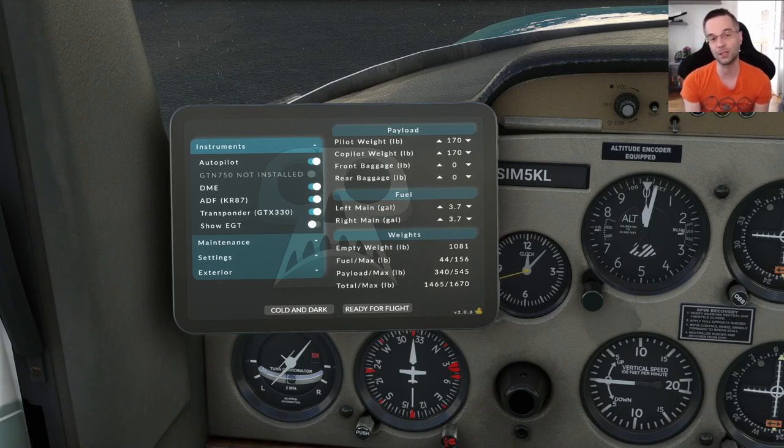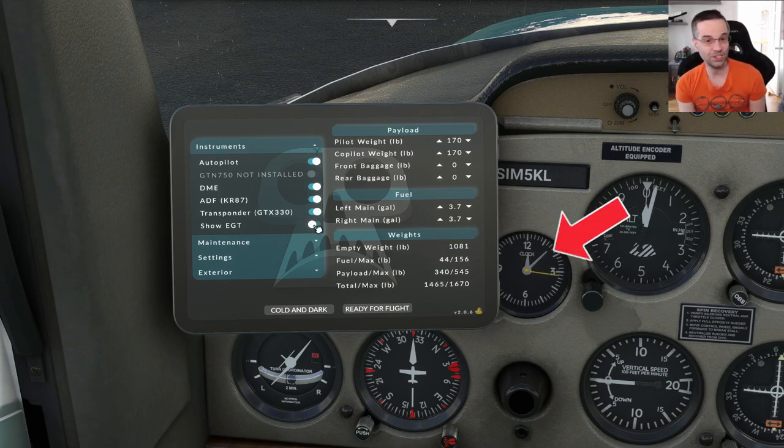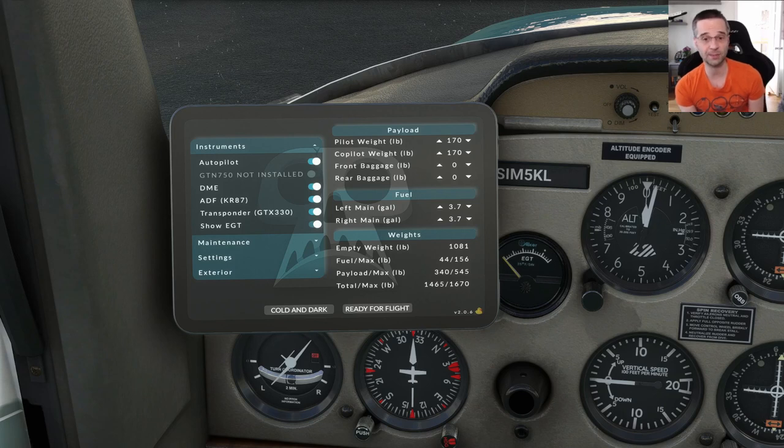The upgraded transponder is a good one to enable if you're thinking of going on VATSIM with this airplane — you want to make sure you can ident and squawk mode charlie. You can only get the EGT gauge by sacrificing the clock, so if you're planning on doing IFR practice, stick with the clock to make timings easier, since you can work around leaning by using the RPM gauge instead.